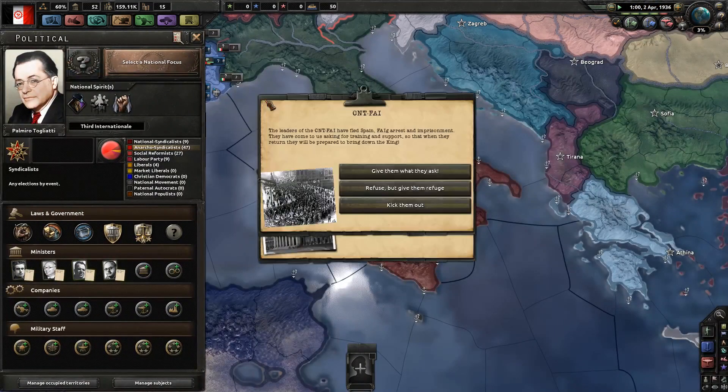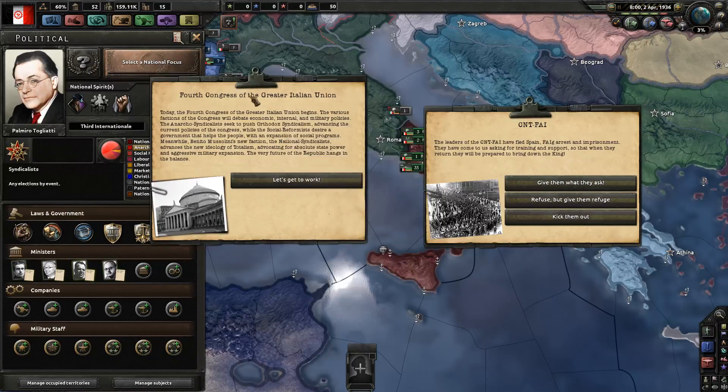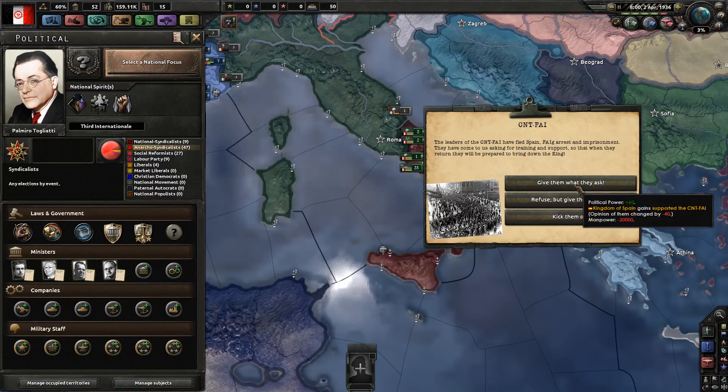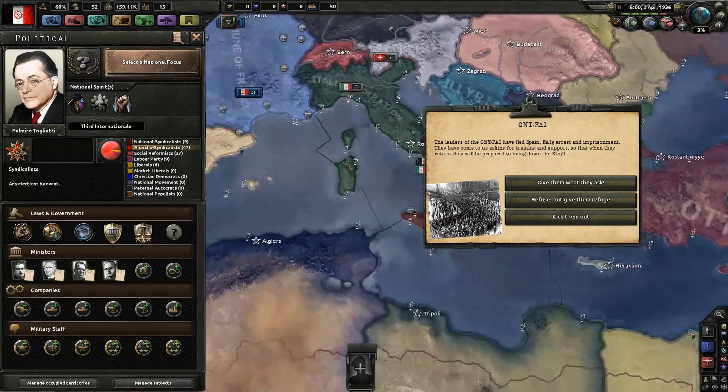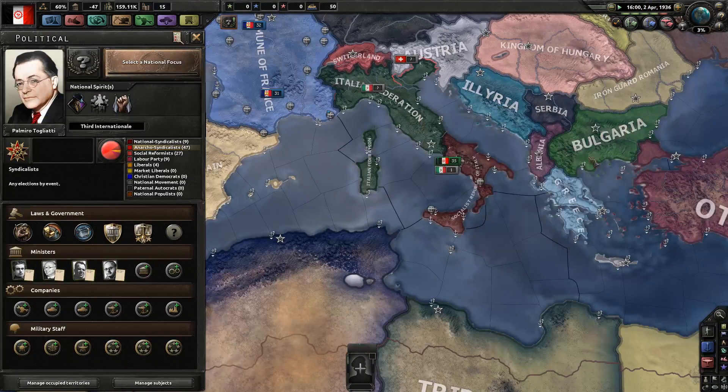This only takes one week to complete — it should complete instantly because I let the national focus time queue up. Now you're going to get to work. This is about the CNT, but that doesn't matter right now, don't worry about that.